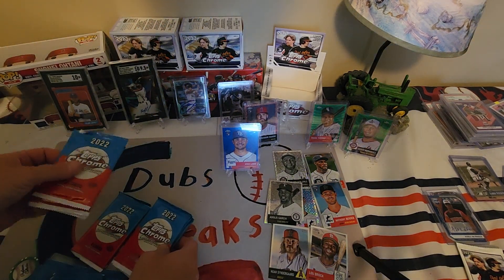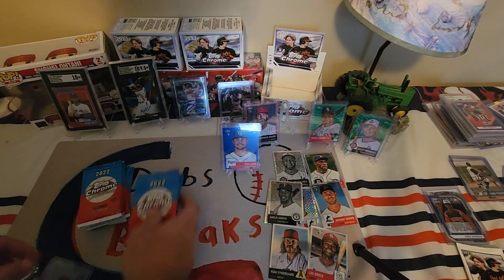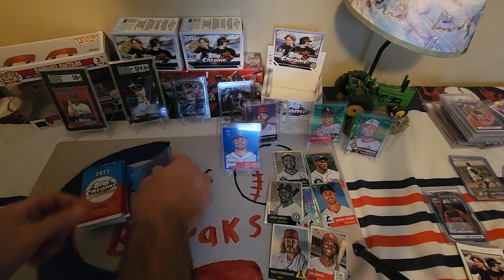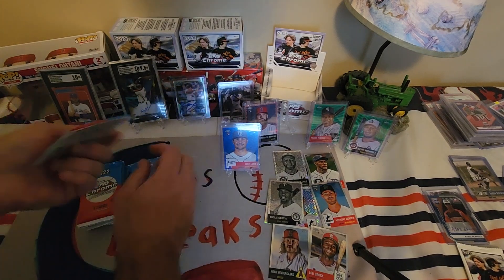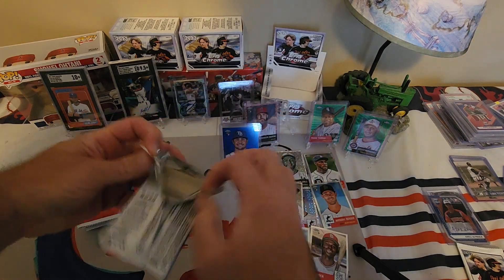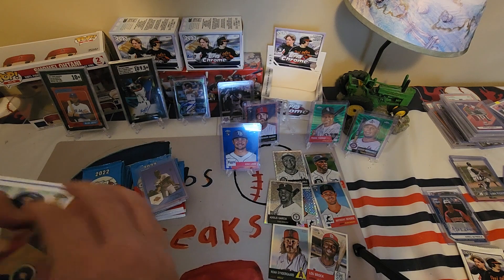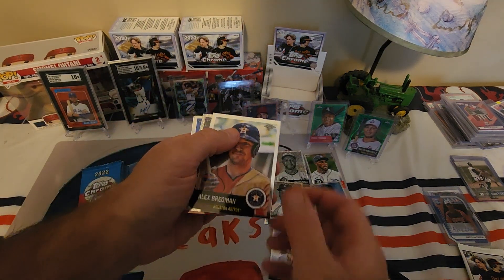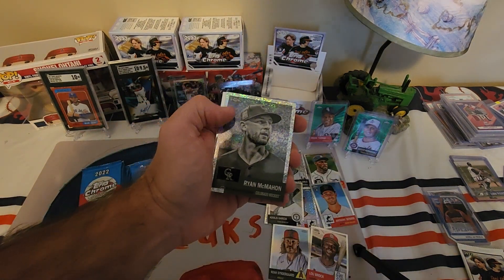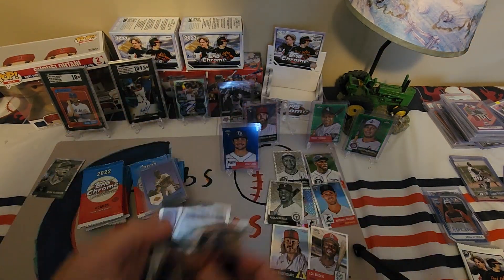That pack's all jacked up — I think we're going to get four. Make sure you guys hit that subscribe button and like the videos too. Bregman mini diamond number one! Ryan McMahon, Correa, Al Lopez.